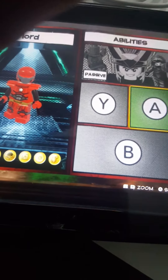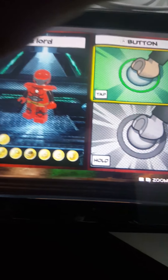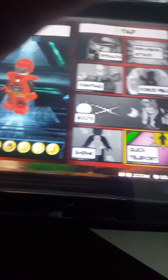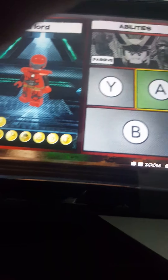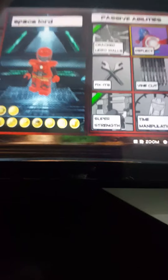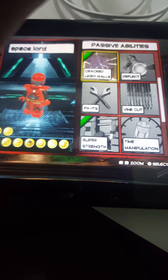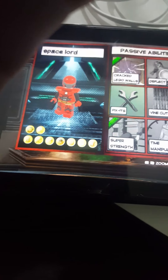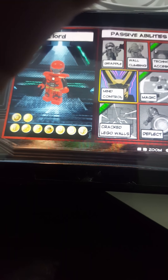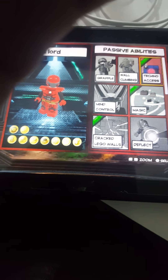And then the other one is teleport shaker. Check the abilities — the passive abilities are clock walls, super strength, magic, and technology.